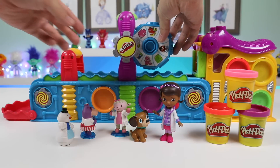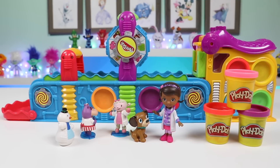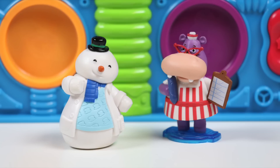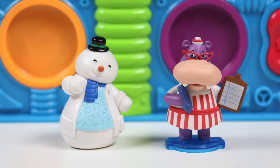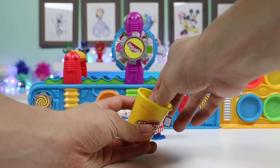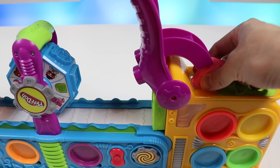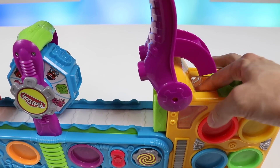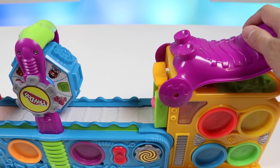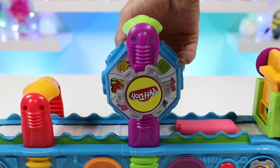Let me put the stamper on, too. We can turn the stamper like this to choose our shapes. Thank you so much. Then, Hallie and Chili, you guys can choose what you want first. Start by inserting the Play-Doh into the extruder. Turn the Mega Factory on. And then, press down on the purple lever. Cut the Play-Doh, and it'll be approaching the stamper soon. Let's quickly choose the shapes.